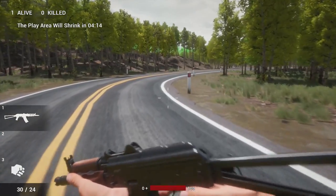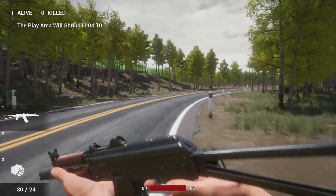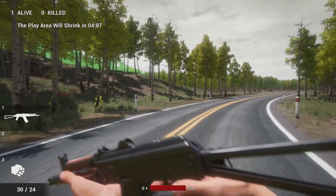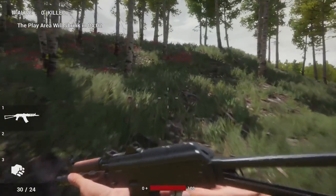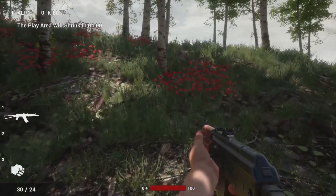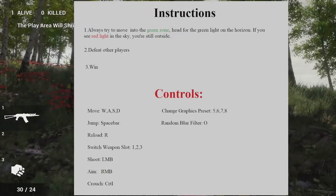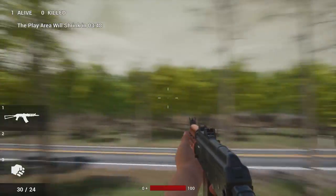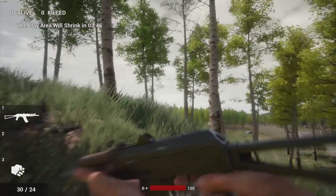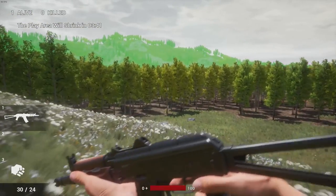Basically in this Battle Royale game, there's no mini-map and there's no map to open. Basically, if you see the green fog area, you have to go to that area to be safe. If you see red light in the sky, you're still outside — but I've never seen that, which could be because I've never been that far from the green area.